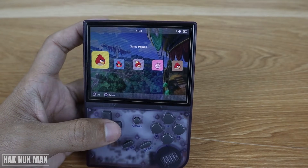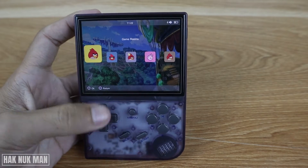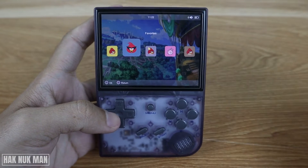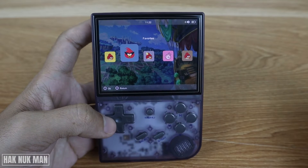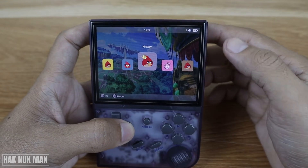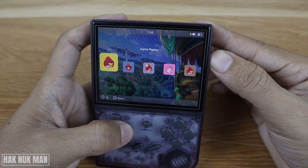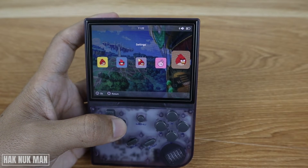Good evening everyone. In today's video I'm going to show you how you can change the icon setting on your Unbarned OG certified 8x gaming console. As you can see, my icon is currently changed to the Angry Bird icon, and you will see the setting, game room, favorites, and other options.